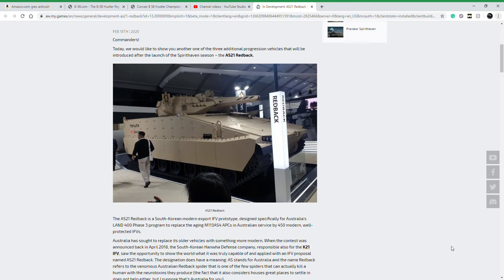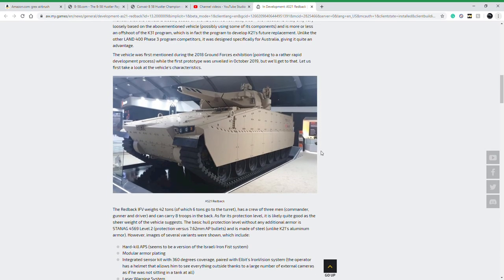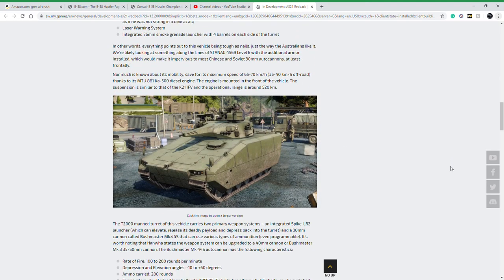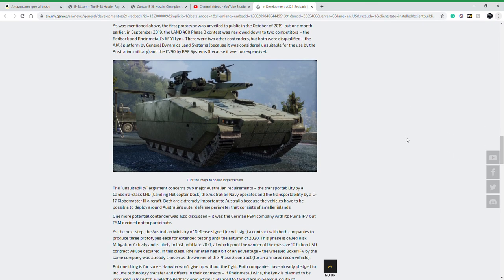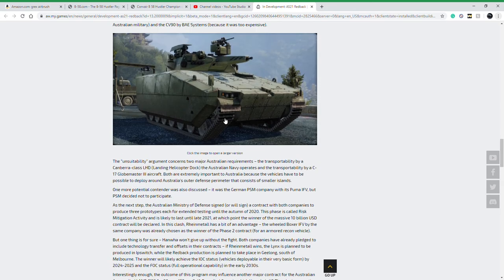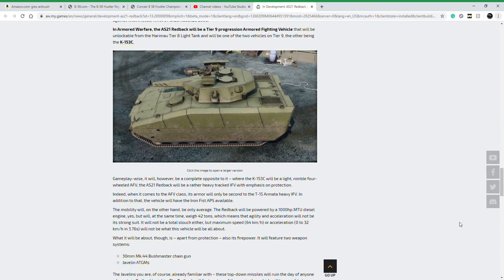Here are some pictures I showed you in my last video — they're using the same ones from its unveiling in 2016. Here it is in the game. It will be a tier 9 AFV, and the interesting thing is it has not only a hard kill APS offering 160 degrees of protection, but it also gets Peli rounds. On top of that, it gets two Javelin ATGMs as well.